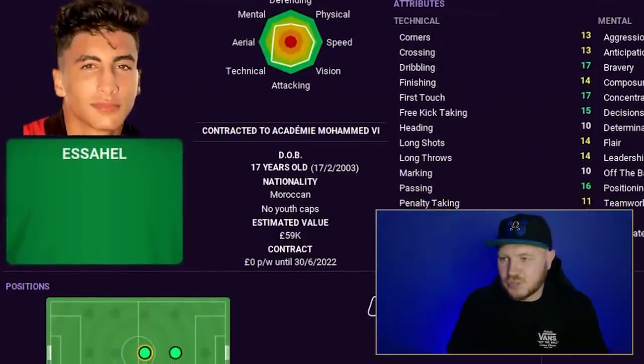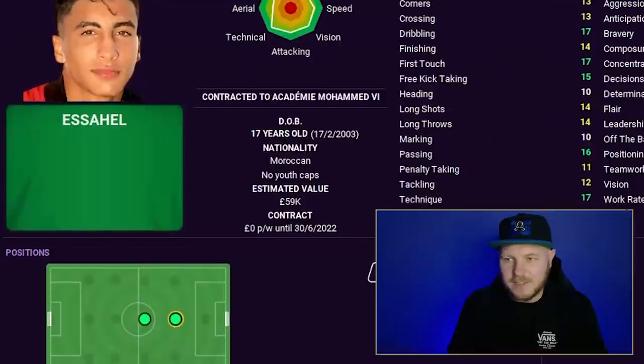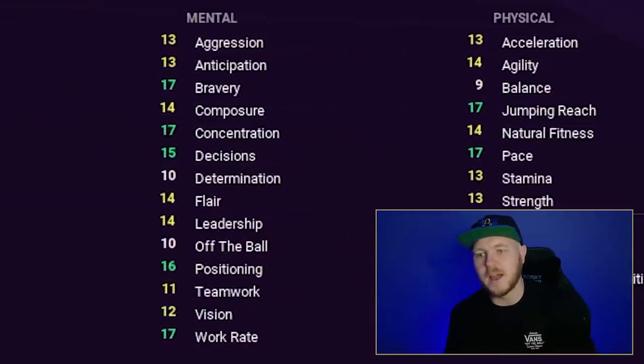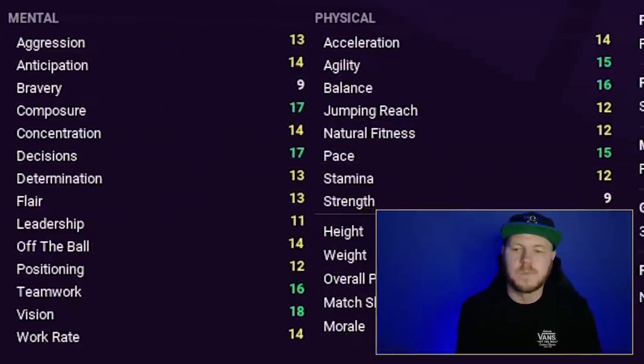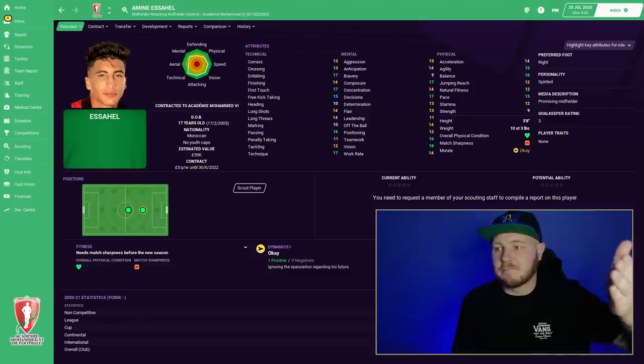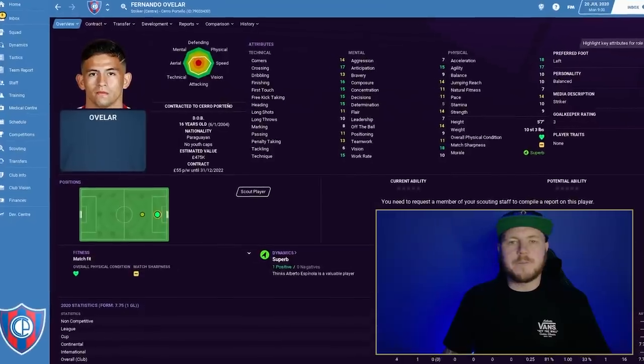Playing just behind the strikers is Amin Esahal — I really like this player in a CAM role. For a free transfer, when he reaches his maximum potential he is what a player. So many great attributes across so many different roles you can train him in. He's a free transfer, can be sold for a huge price or become the focal point of your attacks — either way it's a win-win. Load Morocco in every single save and sign Amin Esahal.